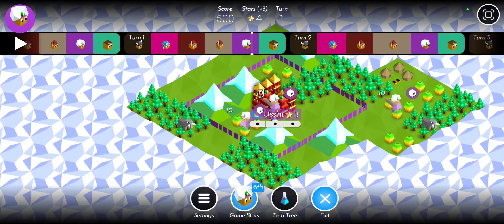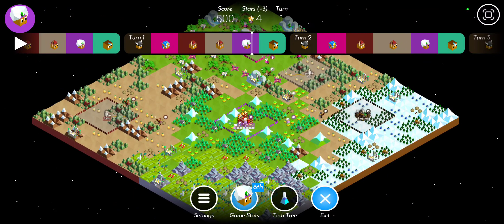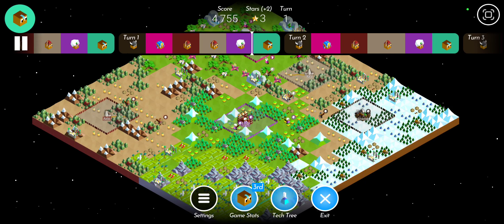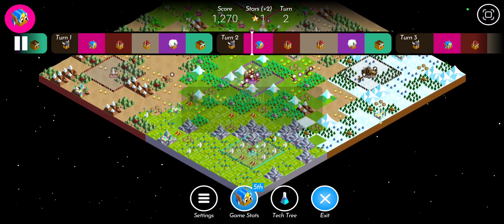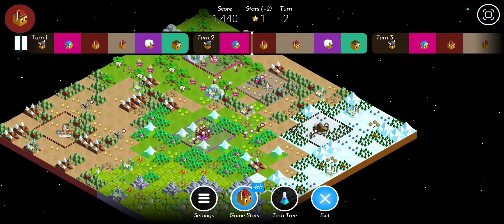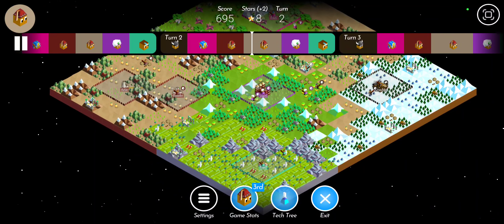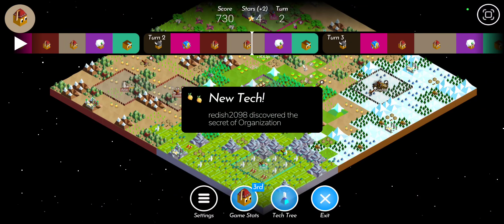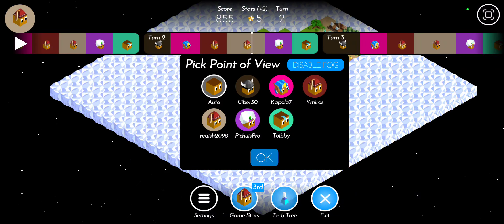Thing number two, we're going to be talking about fog of war. The fog of war is great. I love this disable fog and enable fog button — it's fantastic, because that way we're able to hide everything and show everything. But as you can kind of see here, there's another problem that's arising, which is on this larger map it's really kind of harder to see everything that's going on.